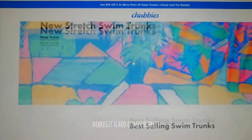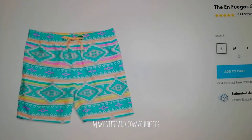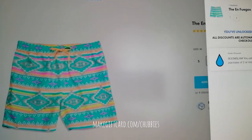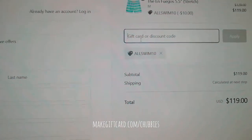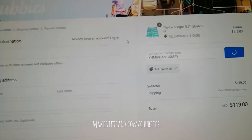Let's add the item to the shopping cart. We want two of these, so now let's continue to the checkout page and apply the code by pasting it in and clicking the apply button.